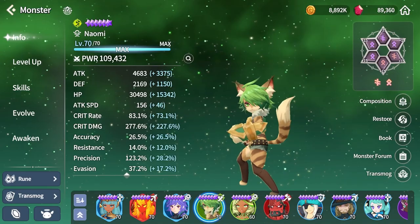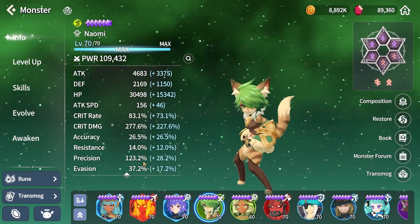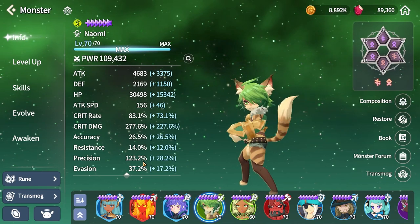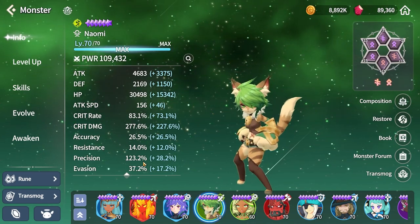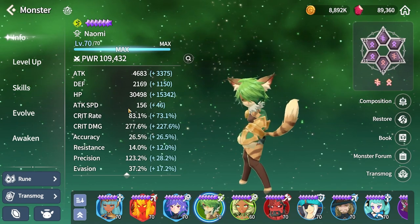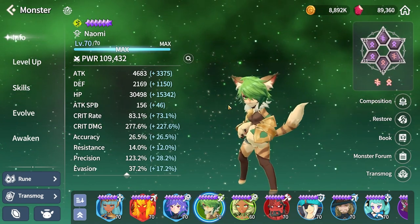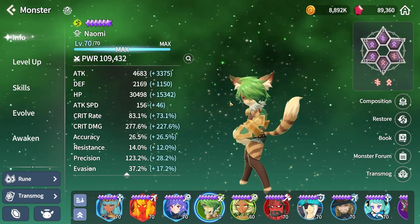With this image, I wanted to test first whether that crit damage cap is indeed true, and second how to maximize your damage knowing the cap, especially with certain debuffs and buffs being in the game. While I'm not able to build a unit that has 400 crit damage, I am able to get that 400 damage in other ways.